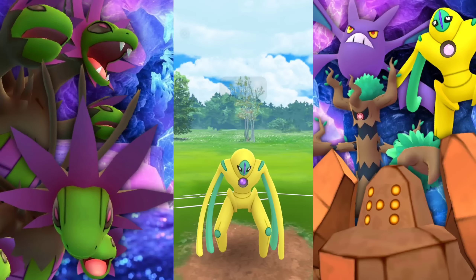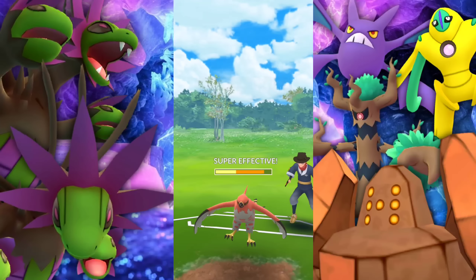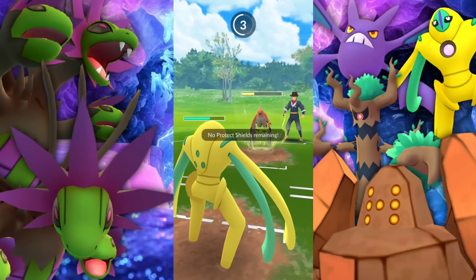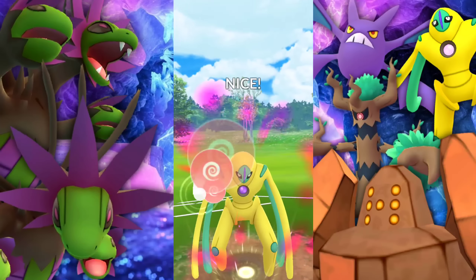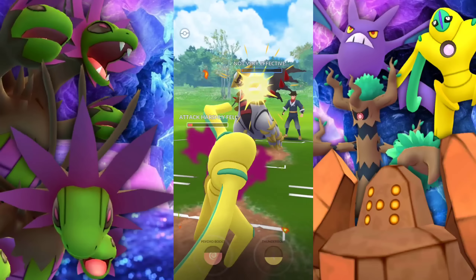So there is that story for Hydreigon. It is an amazing Pokemon — just look at its design. But its typing is just so difficult: Dragon and Dark. Work with me here a little bit.